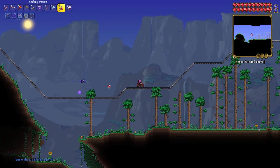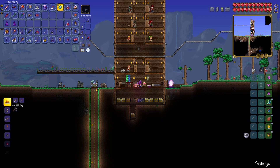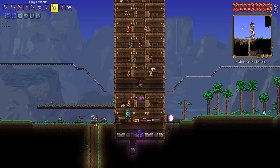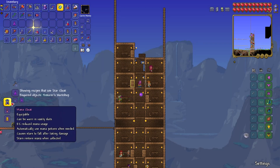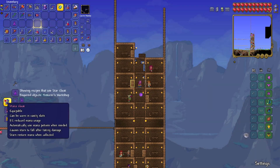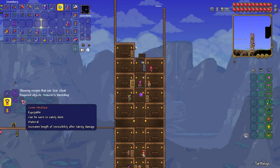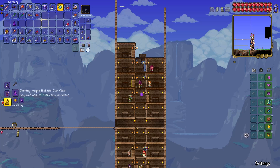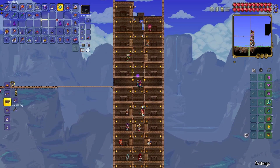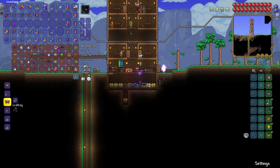The guide has arrived! Anglerfish spawn in the jungle. I'm gonna move him down here. Mana cloak — stars restore mana when collected. Star veil — this cross necklace is another drop from the mimic. The bee cloak — I have the stinger necklace, but the bee cloak is pretty useless. I'm gonna keep at least one and sell the other.